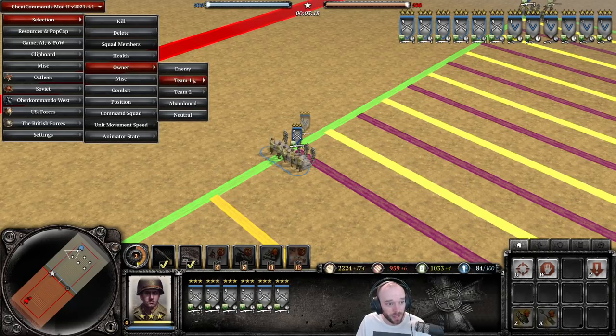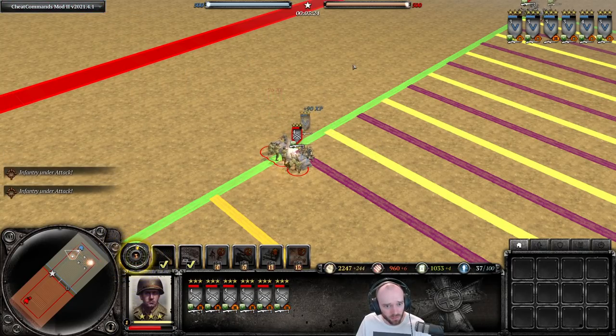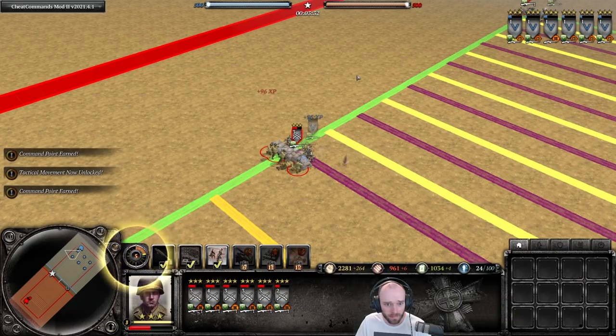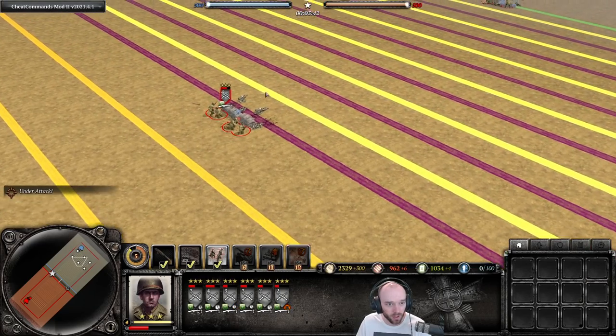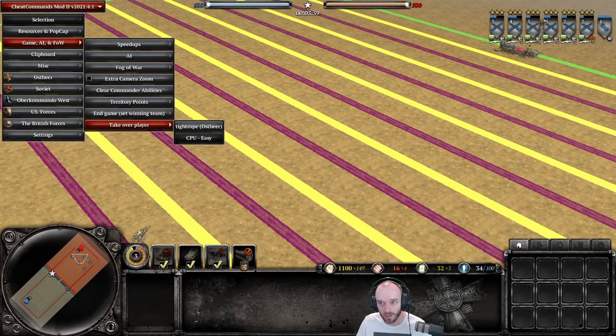The BAR Rifleman wins at close range by a pretty good margin, finishing with somewhere between two and four models remaining — maybe just under half health. The Grenadiers with G43s are clearly still outgunned by a single BAR squad at close range.